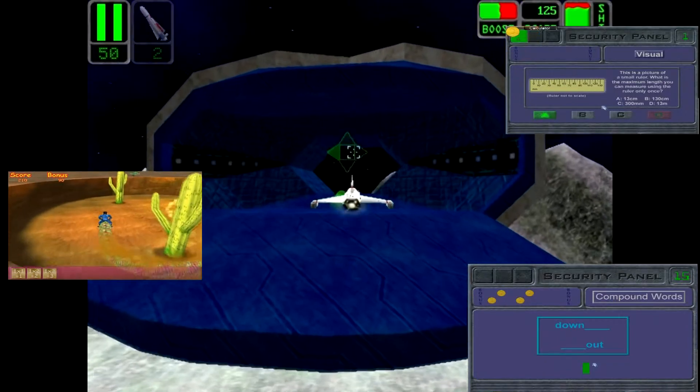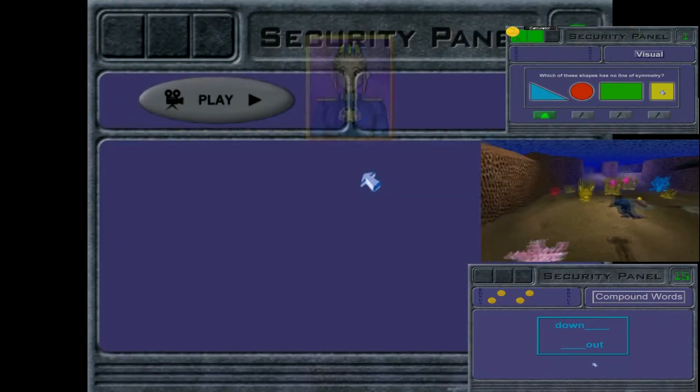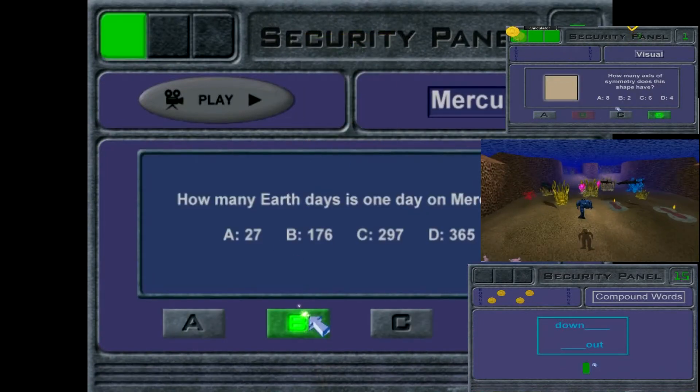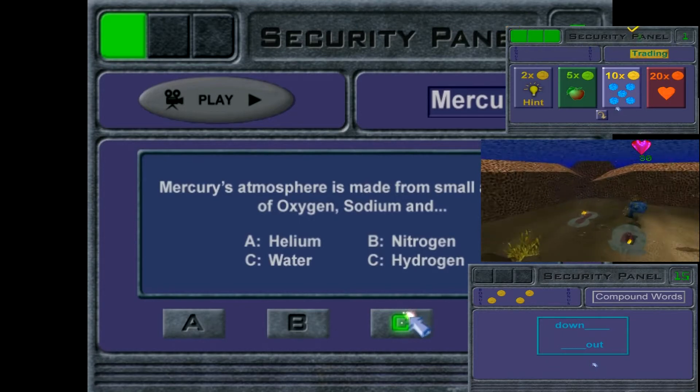And now, as we come to the security panel, this is another thing. There's no currency. Unlike Mask Quest and Literacy Quest, there's no currency. There's nothing. So that gives you no incentive to answer questions correctly.